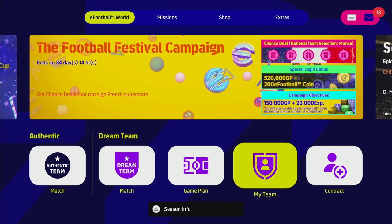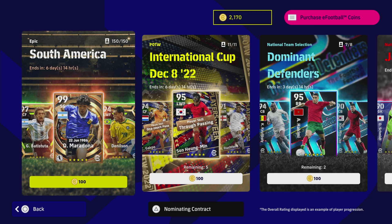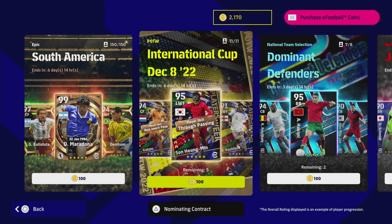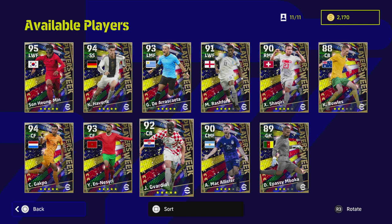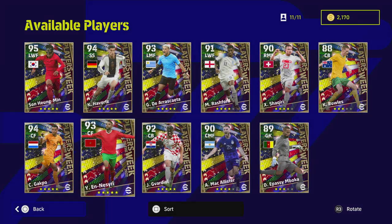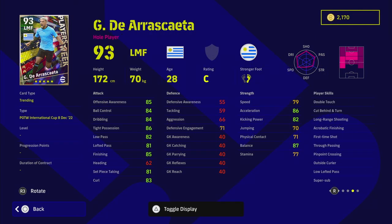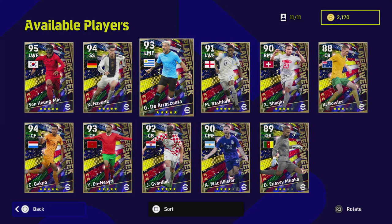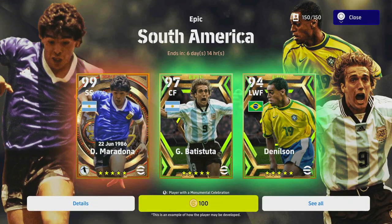Last but not least, the new player cards — I've already done reviews on these. We've got Badass Shoot, Maradona, and Nielsen, and also the International Cup World Cup selection from last week and the Player of the Week. My pick of them would be Gavardie, Son, and this guy — Arasketa — with Super Sub. He's an amazing left midfielder, a defensive kind of left midfielder.